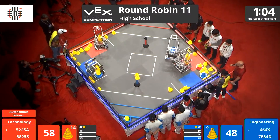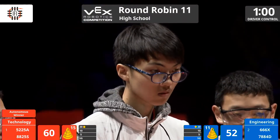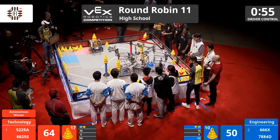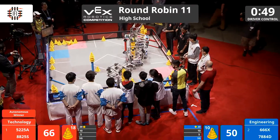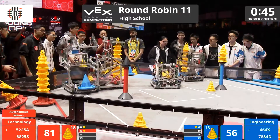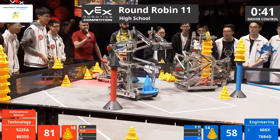Blue does have the stacking bonus in the 20-point zone. Still early on here in the match — one minute left. Wings of Freedom going to work here, looking to grab some cones and build up that stack on the mobile goal. In the meantime, 7884D, another one of our Chinese contingency, trying to score on that stationary goal. 5225A — that's E-Bot's pylon — scoring in the 10-point zone effectively. Nicely done. 8825S, Wings of Freedom.